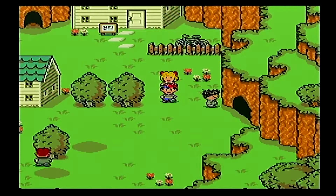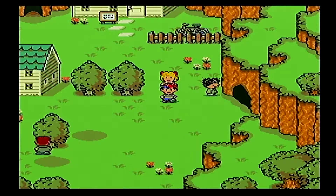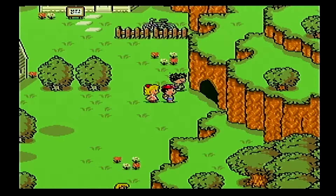Howdy everyone, it's your buddy PP. We are back in Earthbound. I know it's been a while, I've been busy, but we are back and I'm ready to continue the adventure. Last time we were here, we took down the Happy Happyism cult and we rescued Paula, and now we're ready to reach our second Sanctuary location, which is the Lilliput Steps, which is beyond this cave.